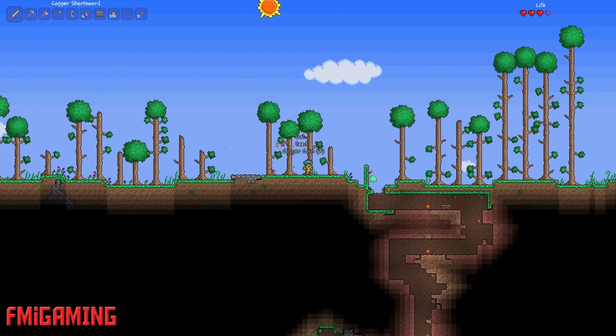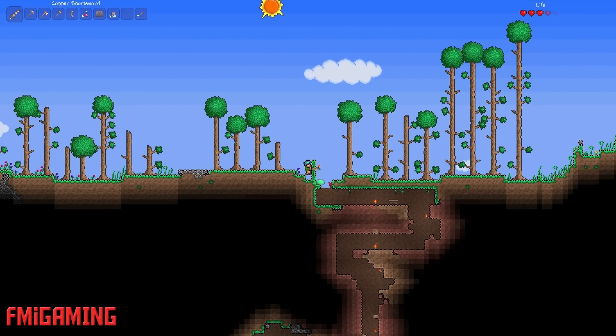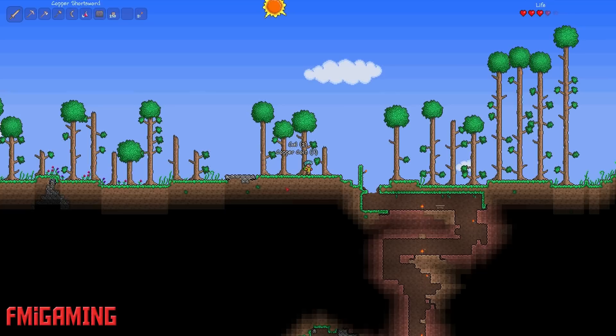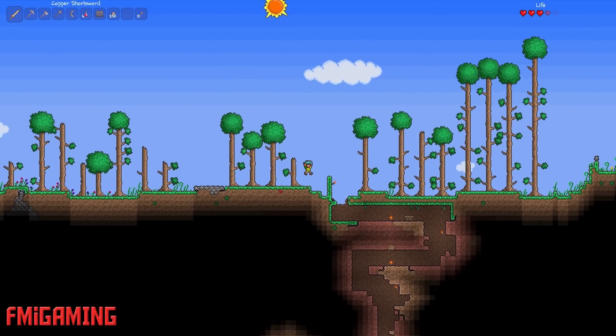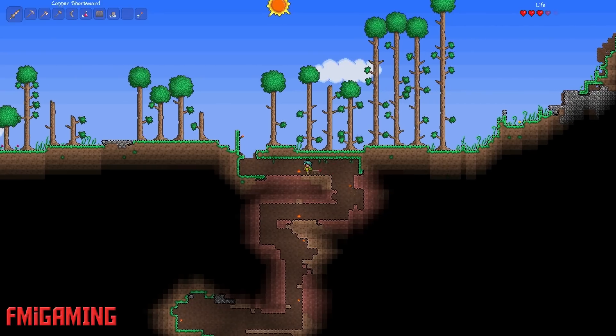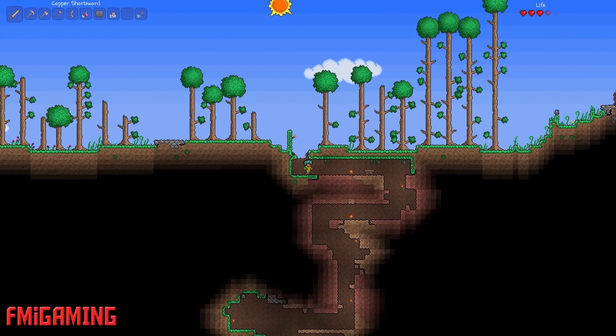So I'm just going to stab these slimes right now. Oh, he jumped over. And get that gel. So I'm going to try to figure out how to make something cool. Make some cool weapon I guess.